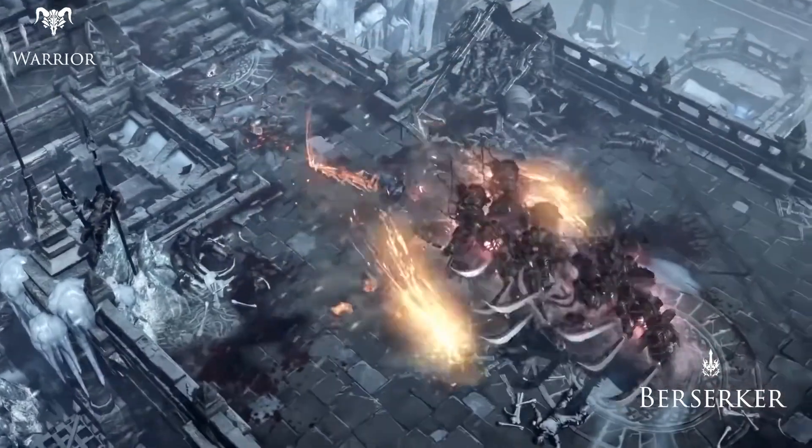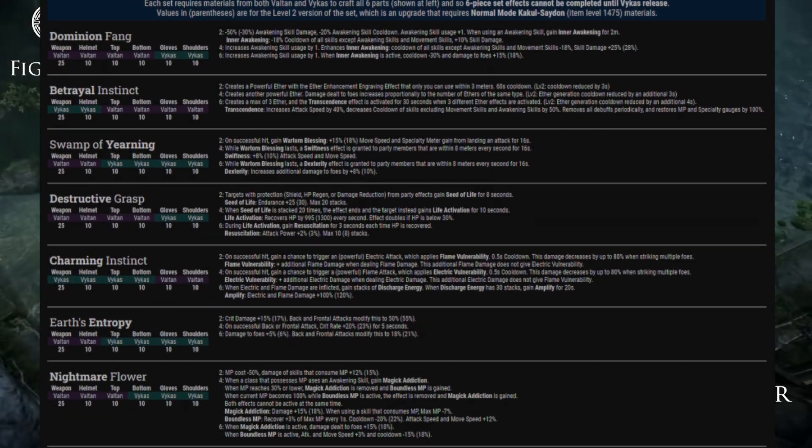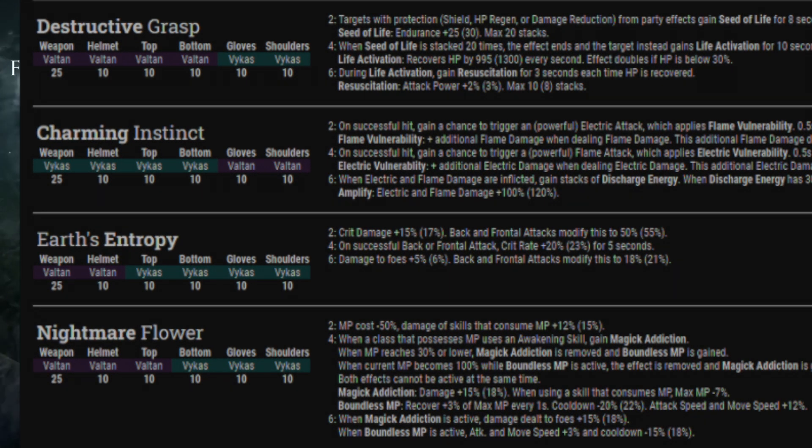The second piece of information is that there is an armor in the game called relic sets, used by basically everyone to enhance a certain play style. The easiest example is that the entropy set enhances back attack style classes by increasing your damage and crit chance, with its downside being that it is essentially useless if you don't hit the back.